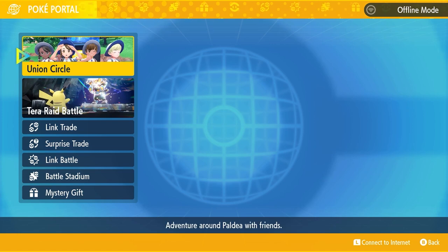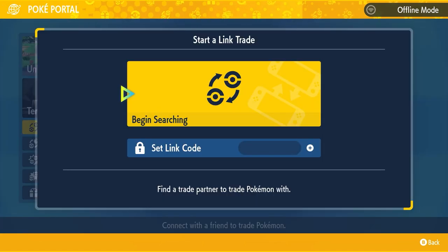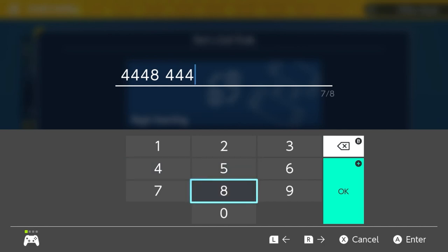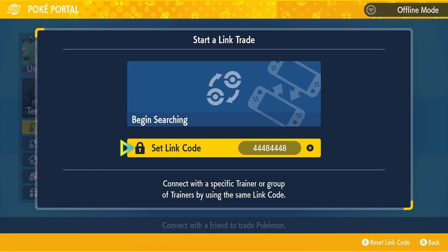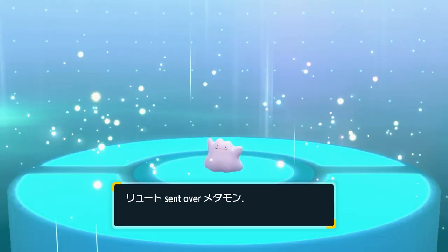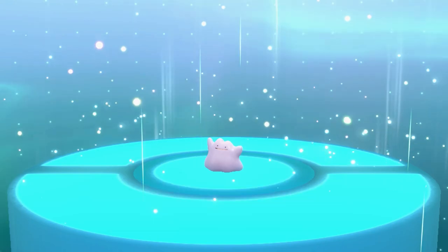To get a foreign Ditto, catch a Ditto in your game and then use the link trade system with the unique code 448448 to trade with other players around the world who will hopefully trade you a foreign Ditto for the one you caught. This will give you access to a foreign Ditto and allow you to implement the Masuda method when breeding your Hisuian Zoroark.